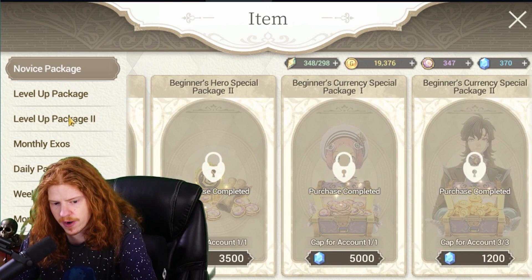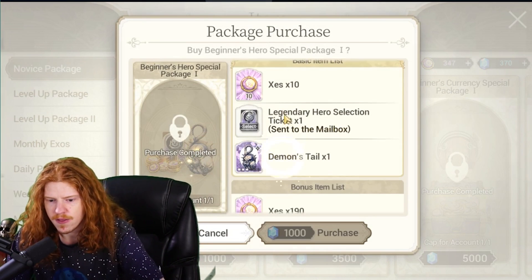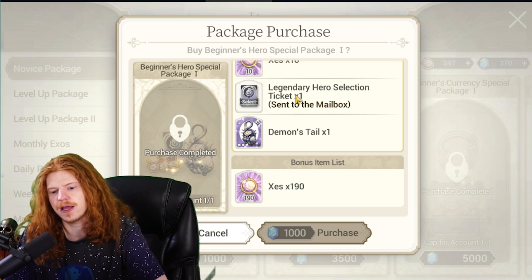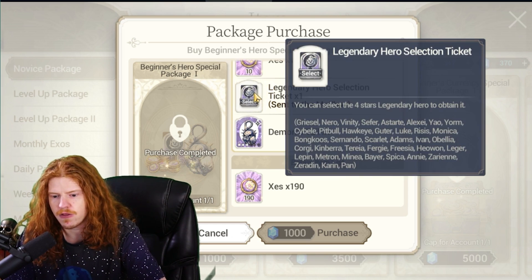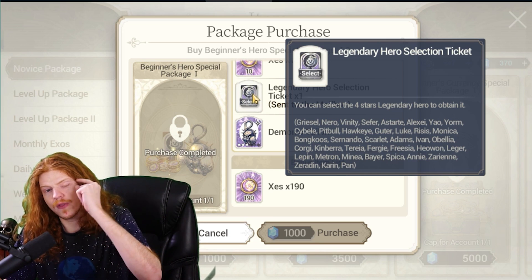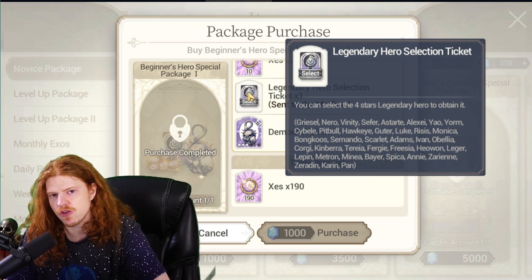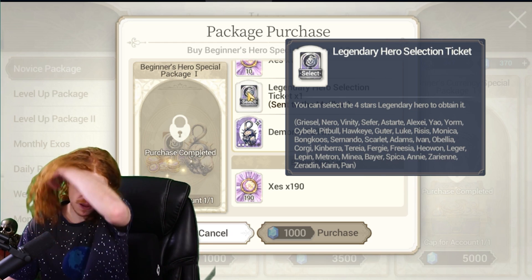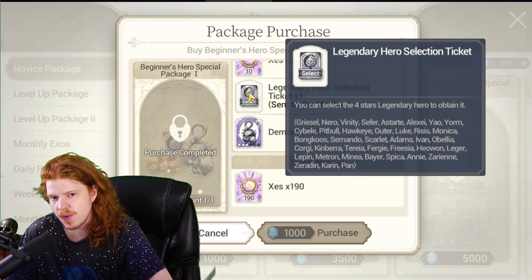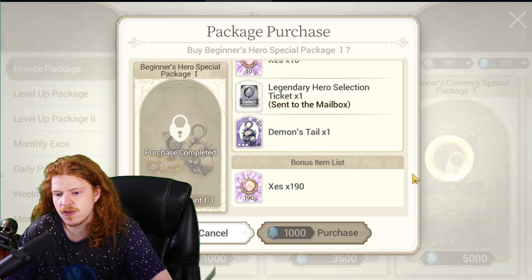Let's start with the novice packages, starting left to right. This first one — the Legendary Hero Selection Ticket, which lets you select any character you want from the legendaries list — you want to wait on. I would wait and not buy this until way later, hundreds of dollars in, so you can pick the legendary you never ended up pulling, for things like the final tier of challenges.